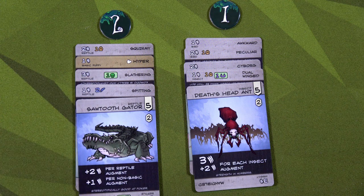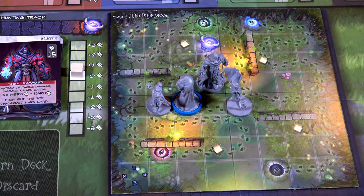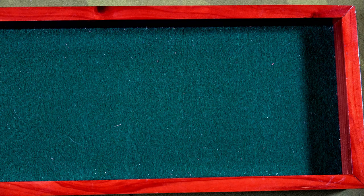This Death Head Ant attacks for thirteen total. The Sawtooth Gator — wait, there's a card clarification sheet on the back of the rules. It says a reptile gives the Gator only plus two attack and does not give an additional plus one for being non-basic, so we'd do two, four, six, and that's it — seven, eight, nine, ten, eleven, twelve, thirteen total attack. Luna's going to attack the Vire — she moves one, two, three and is within one range. They're tied at thirteen to thirteen, so it's a d6 roll-off. I have the Scroll of Fury but I'm taking a calculated risk since Luna won't take a fatal wound at range.